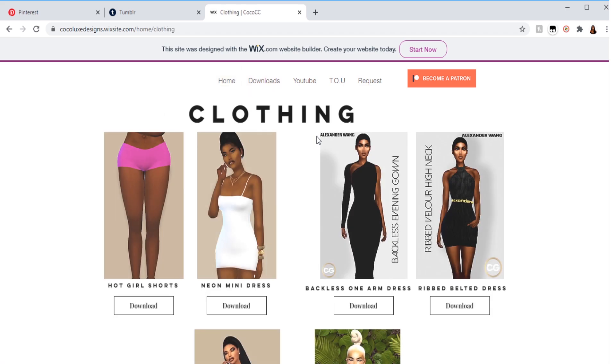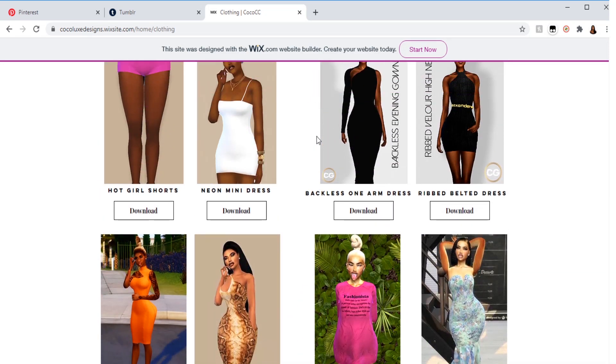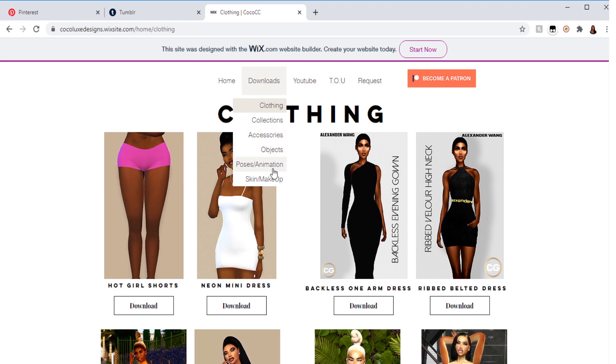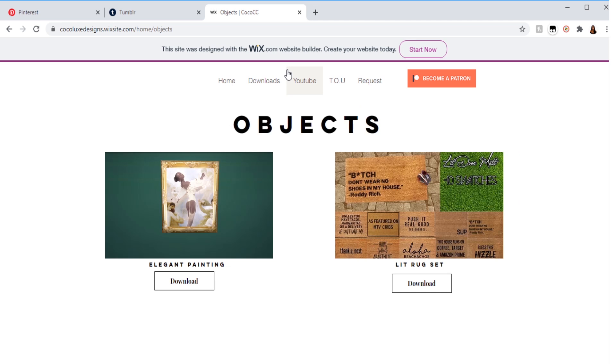You can check out my website for all of my free content — literally all of it. All you have to do is click the download buttons and it takes you to the specific CC. So if you've seen some CC that you wanted and didn't know if it was free, it's all on this website — from all of my objects to all of my accessories, which I know is a big deal for some people.